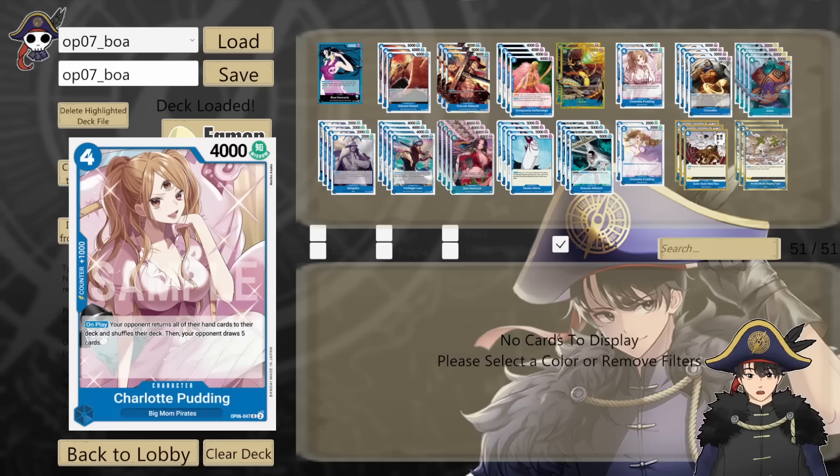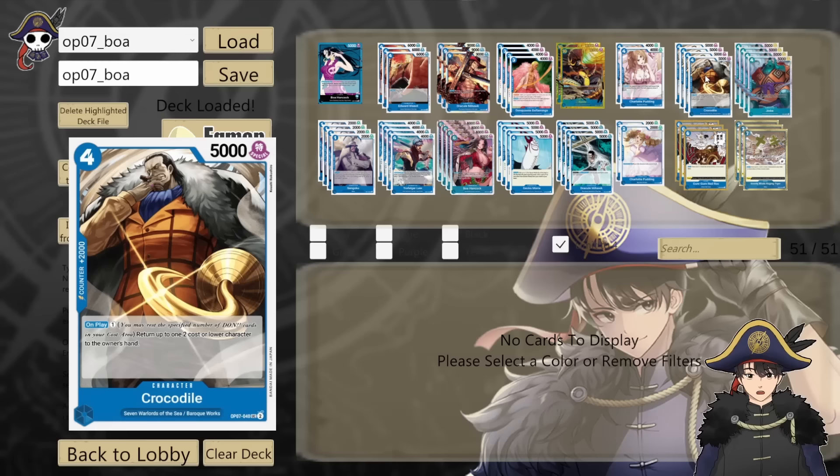4 copies of OP07 Crocodile — 4 cost 5k, 2k counter. A new 2k counter in the Seven Warlords type from OP07. On play, lets you pay a don to bounce a 2 cost or lower back to its owner's hand. To be honest I've never actually used this effect, so he's just a 2k counter or a 5k attacker for me.